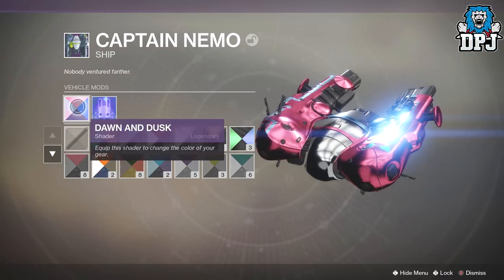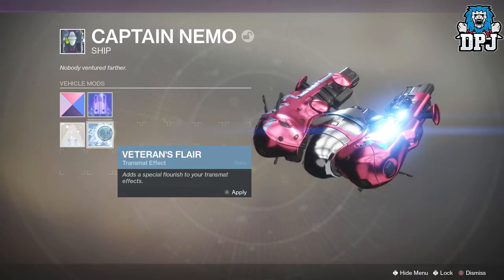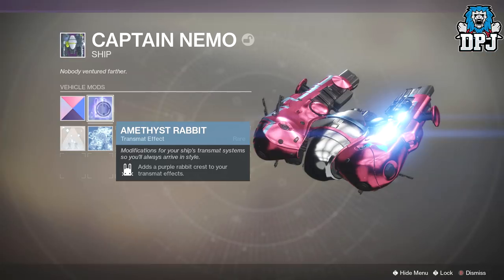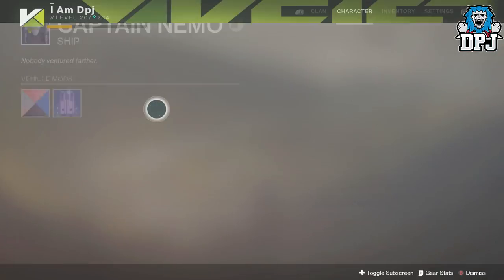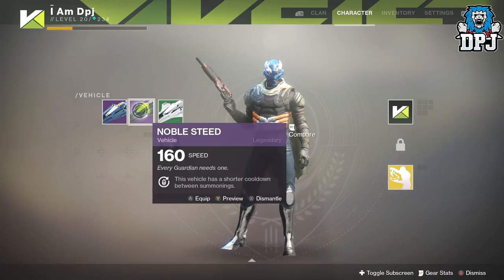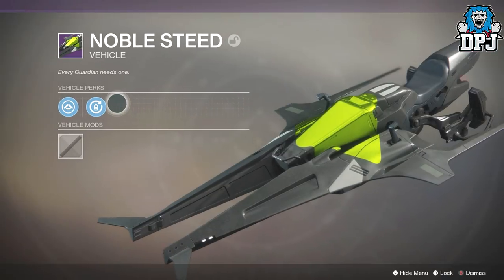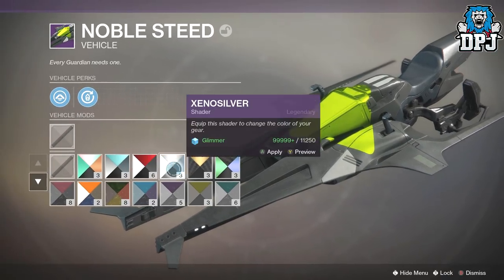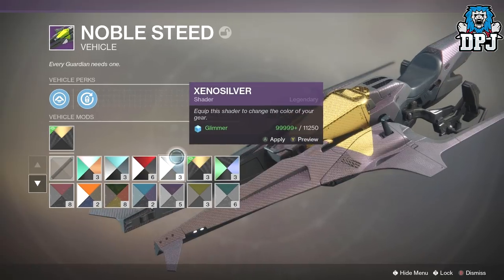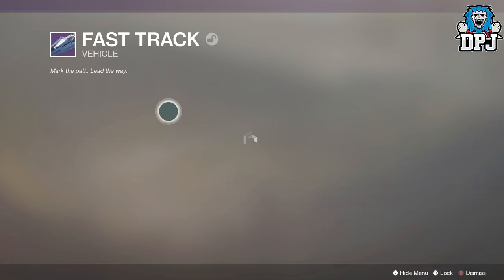That was sick - it's a special flourish to your transmit effects. Oh it's like a Jade Rabbit thingy in there! I'm gonna put that one on and lock it. Got two sparrows here - the Noble Steed. Not great looking at all. What else have we got? Fast Track.